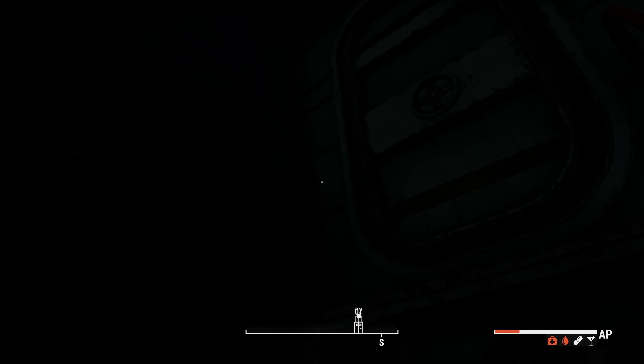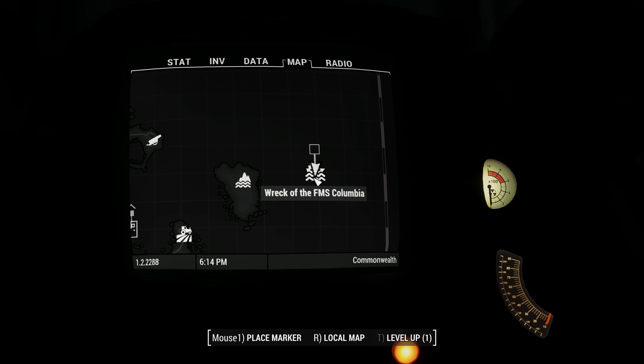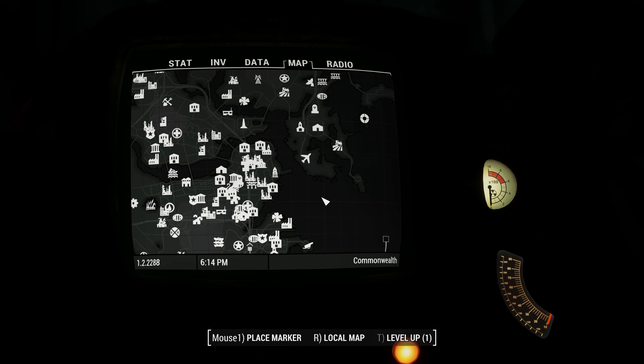Hello survivors, Wanderer here. Welcome back to Fallout 4 Frost. We're over at the wreckage of the FMS Columbia. It's time to go home and go back to Metro from whence we came.